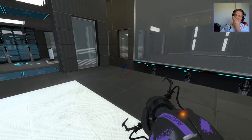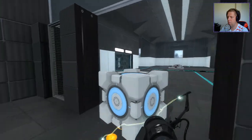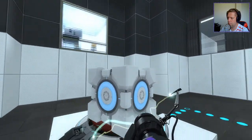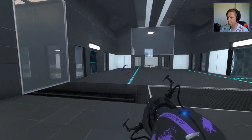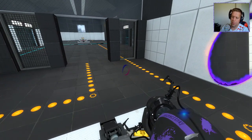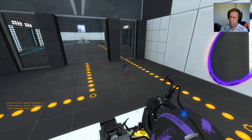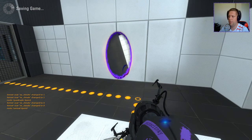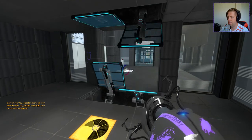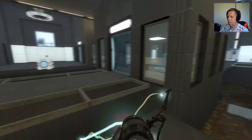So now I just need to remember what to do. I need to swap the cubes round first. Put this one over here, like that. Then I do this. So now I do this, this, run through here, press that button, press this button, run across to here. I didn't pick up the cube.